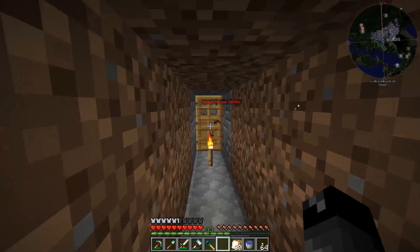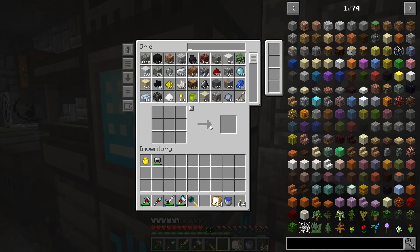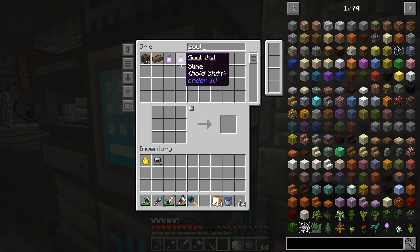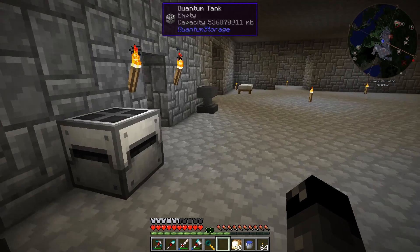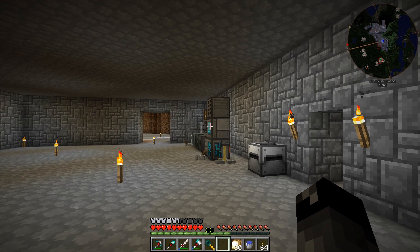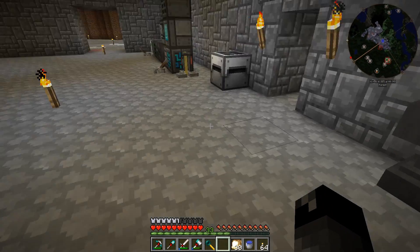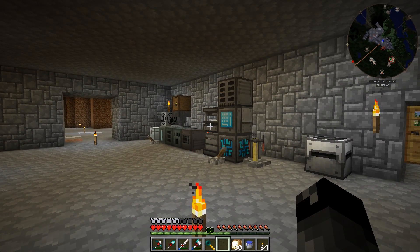I grabbed it and I put it into a soul vial and I was going to make a powered spawner. I have the powered spawner made and the soul vial with the slime in it. But the problem is I don't have a broken spawner to put the soul vial in. You have to put the broken spawner on the anvil with the soul vial and then you set the type, and then you can put the broken spawner with the powered spawner to actually make the spawner block.